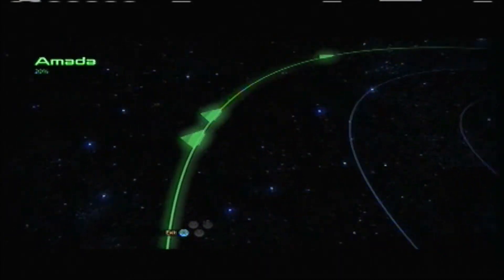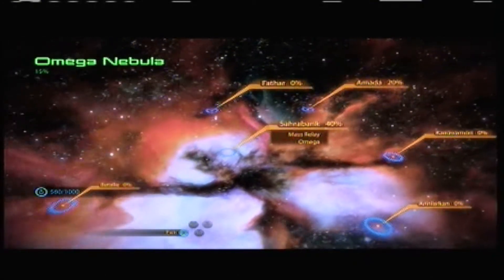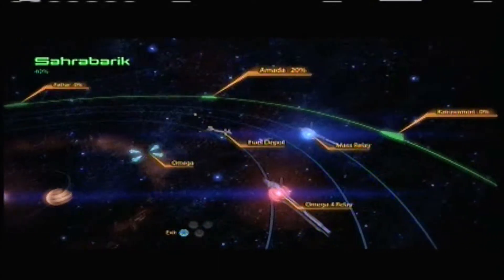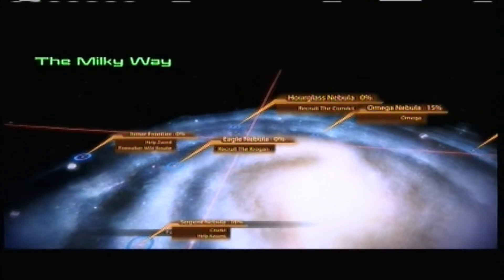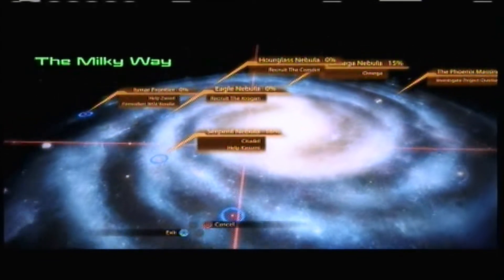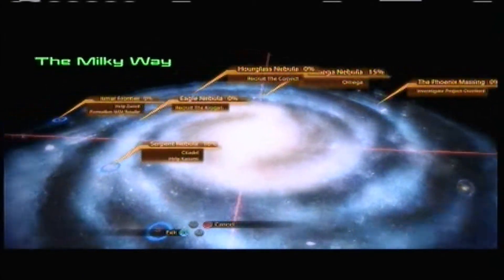The mass relay is this way. Need more fuel. So now we have a few choices on what we can do. We can do more dossiers. We can recruit the Convict and the Krogan. Or we can help Zaid, or do the Firewalker thing, or help Kasumi, or investigate Project Overlord. Let's recruit the Krogan.